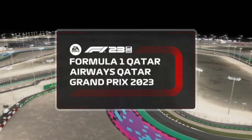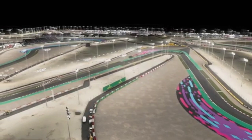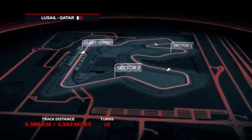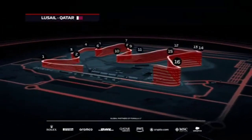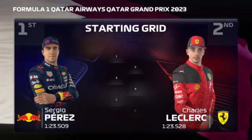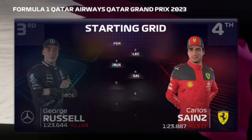Hello guys and welcome to this new video. We're playing the Qatar Grand Prix in the new game, which means we're playing a new track. It's 32 degrees — normal for the desert. The track has two sectors, one DRS zone, and 16 turns, mostly high-speed corners. We're playing as Max, starting at the back and hoping to finish first.